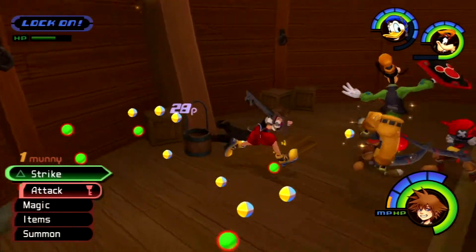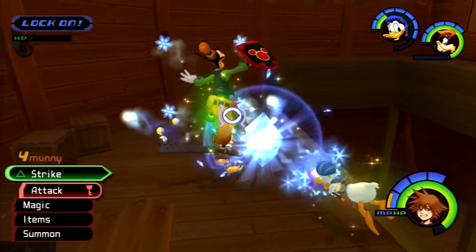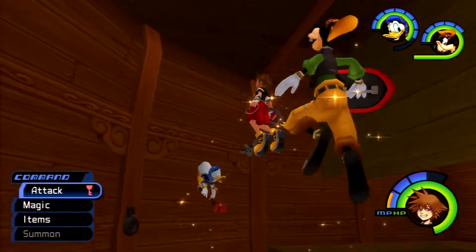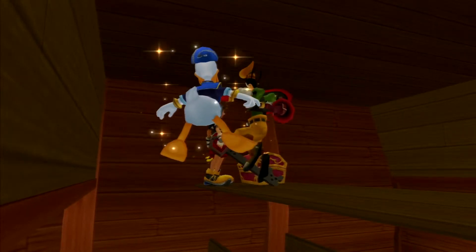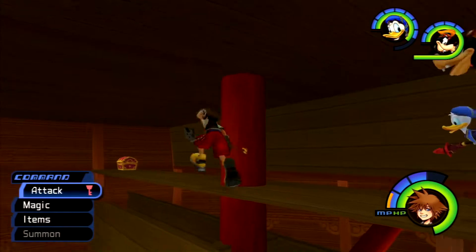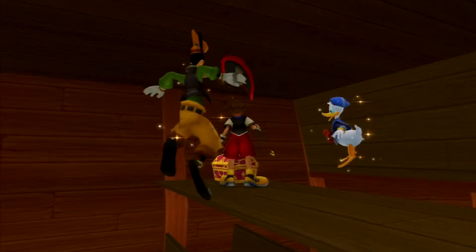That means we can access a couple more treasures here. We're going to start with the area near the hold. You can now fly up here, and there are two treasure chests. One of them is paper — you got Decorative Gummies, which is basically like rock, paper, scissors, fangs. I think one of them was a bushy mustache.